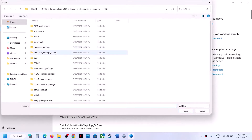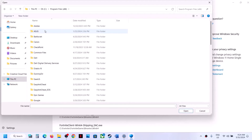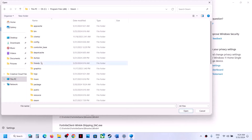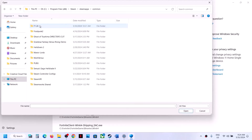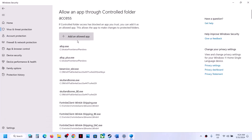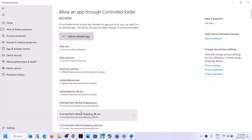Click on Allow an App Through Controlled Folder Access, click Yes to allow, then click Add an Allowed App and browse all apps. Go to the game installation folder in C drive, open Program Files (x86), open the Steam folder, then SteamApps, then Common, open the game folder, select the game exe file and click Open. Again click Add an Allowed App, browse all apps, open the MultiVersus folder, go to Binaries/Win64, select that exe file and click Open.